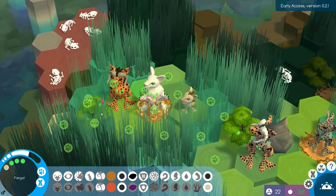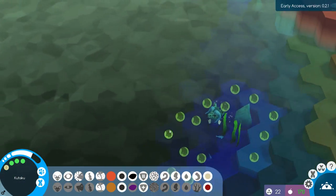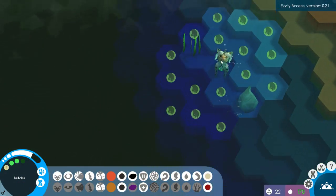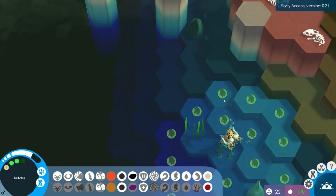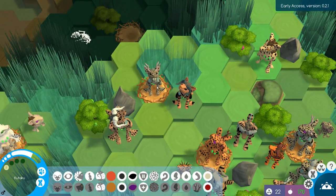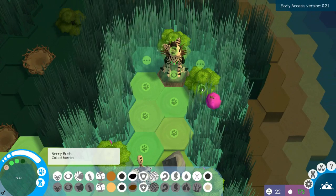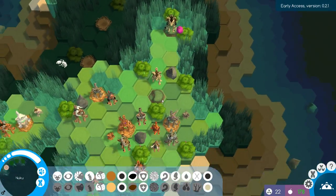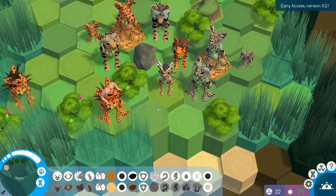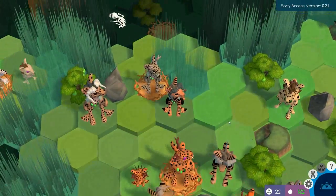Why can't these two females have a child together? You okay down there buddy? Just exploring. You're all good. You can't breed anymore — you can do that. End turn.